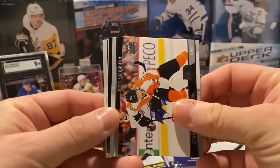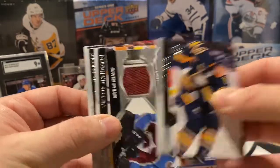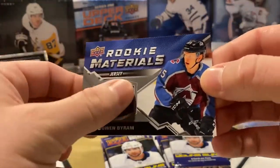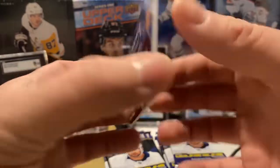Jeff Skinner — poor Buffalo Sabres. And a Rookie Materials... Bowen Byram. Nice, sweet. Definitely one of the better rookies this year. Bowen Byram with the rookie material jersey.